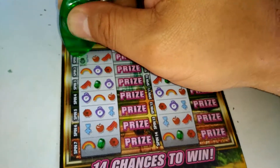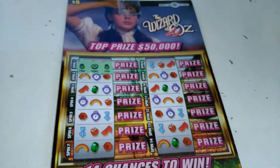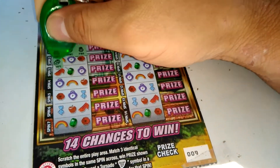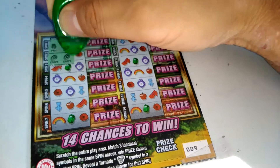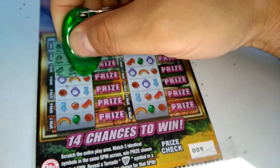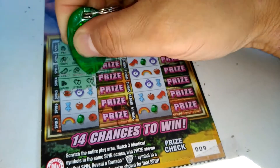So let's see what we can get. We have pineapple, orange, and pineapple. So in this game, you have to reveal all three because one tornado is all that you need to win. Crown. Spin three: melon, grape, melon, diamond, strawberry, and strawberry.